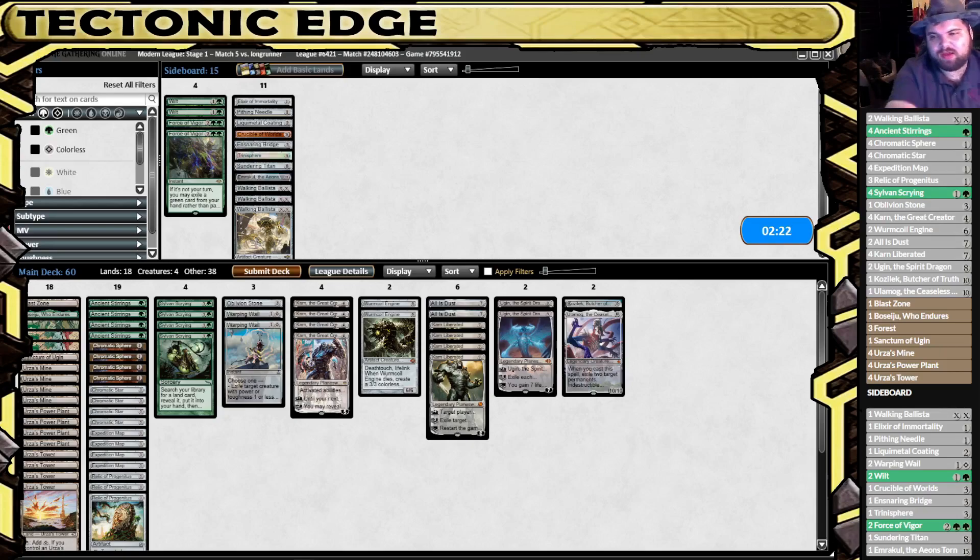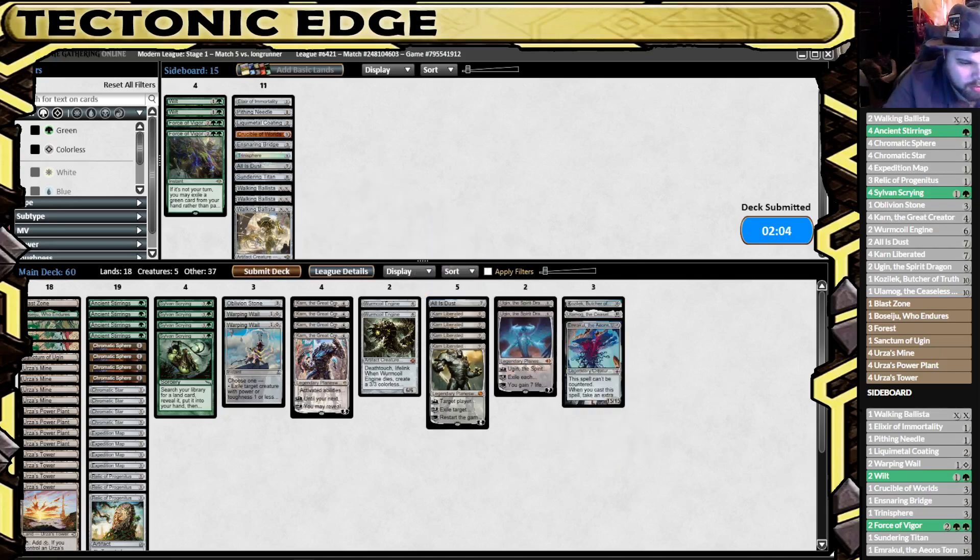I feel like since we have the uncounterable Boseju, we don't really need them. Emrakul - yes! I forgot what I was up against. If this is a control deck, we definitely want the Emrakul. If it ends up being more combo-y, we'll pull that back out.